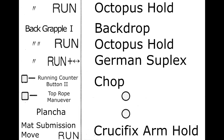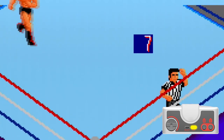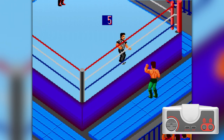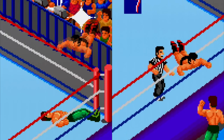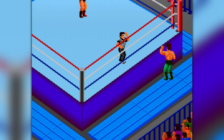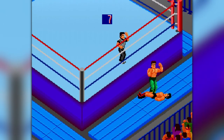Moving on to the plancha — with your opponent outside the ring, run towards the ropes. At the moment where your wrestler's foot gets in the proximity of the red top rope, press the 1 button and your wrestler will perform a flying plancha. We are still trying to determine what conditions need to be met for this move to land. Judging by the animation, I'm starting to think that the opponent needs to be lying down outside the ring, meaning you have to slam your opponent on the outside, line yourself up, run towards the ropes, hit button 1, and hope you can accomplish this all within a short amount of time.